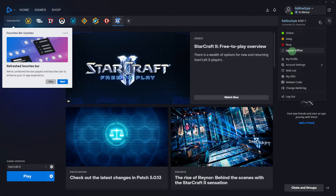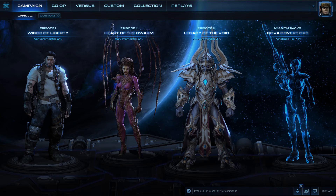After entering offline mode, you can access single player campaigns, custom games, and AI matches without an internet connection. Any saved games you have will be available for play in offline mode. Keep in mind that while you can play against AI opponents and access custom games offline, you won't be able to play multiplayer matches against other human players without an internet connection.